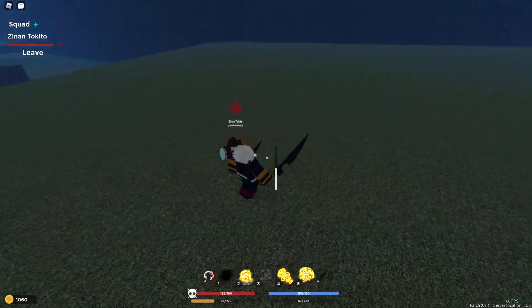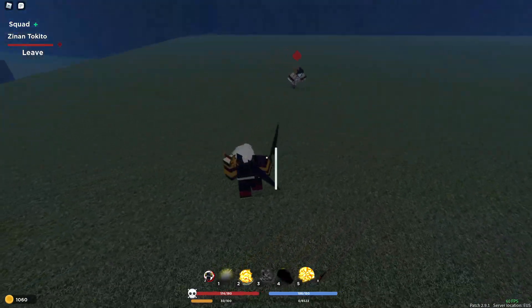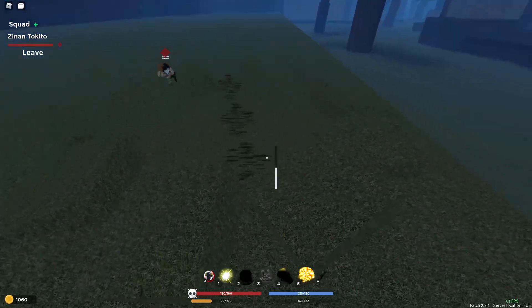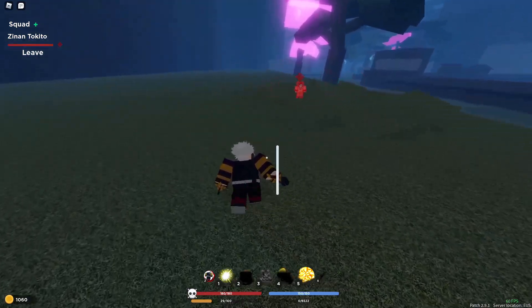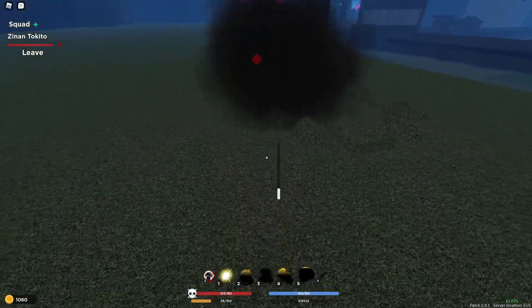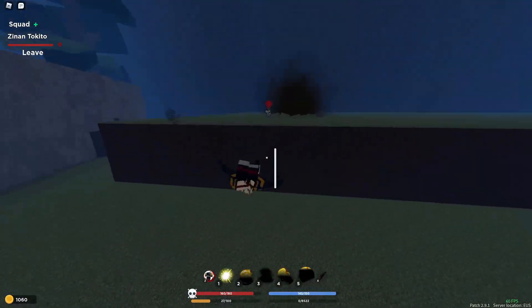That's a blind — is he not blind? He's not blind. Come here, I know you want to come here. Oh, he can counter that — but it didn't do any damage to me so he couldn't get off a combo. Blood Dismiss — I'm gonna dismiss myself and counter his Blood Dismiss by dismissing myself. That's OP.